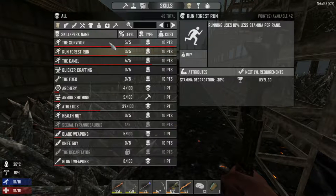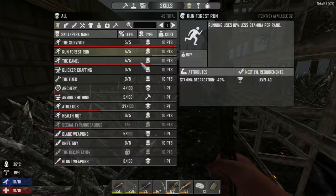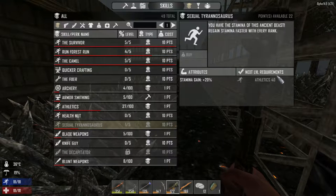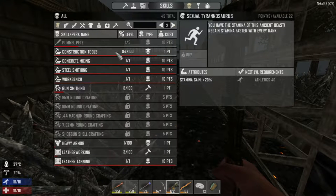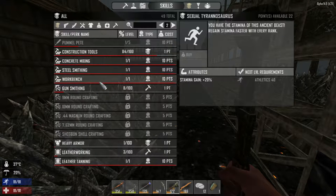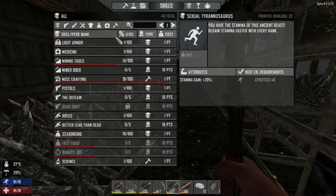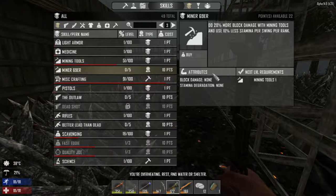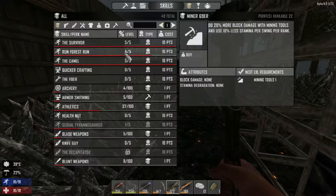We can get Run, Camel, Sexual Tyrannosaurus — but that needs more Athletics, so we're almost at that. Maybe we'll buy one more. Let's see — light armor, medicine, the Miner 69er which will do better for mining.